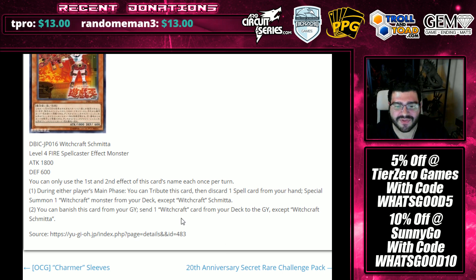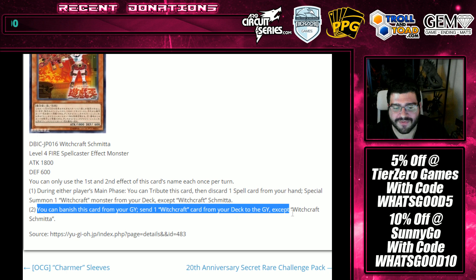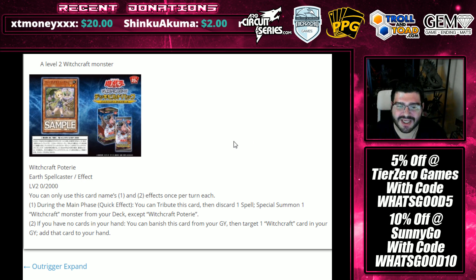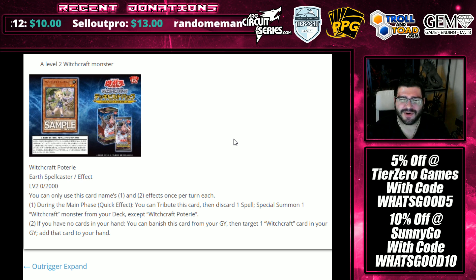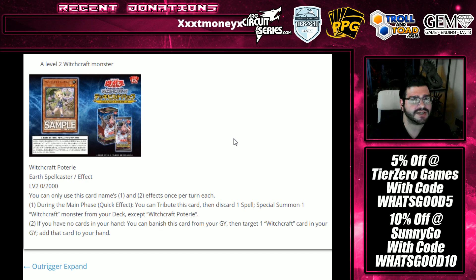You can also banish Schmitta from your graveyard — very similar graveyard resources — to send a Witchcraft card from your deck to the graveyard except Schmitta. So she can Foolish Burial any Witchcraft card. I'm waiting for the Witchcraft spells here — it's obvious they're coming. But you see the line is starting to continue to where now it's becoming worth it. To expend your resources, go through your deck using these — it's almost like reverse Dangers in a weird way. You want them in your graveyard to start getting your plusses, and they'll summon themselves out of the deck instead of hand at the cost of one, so you get your card back later rather than immediately like Dangers do.